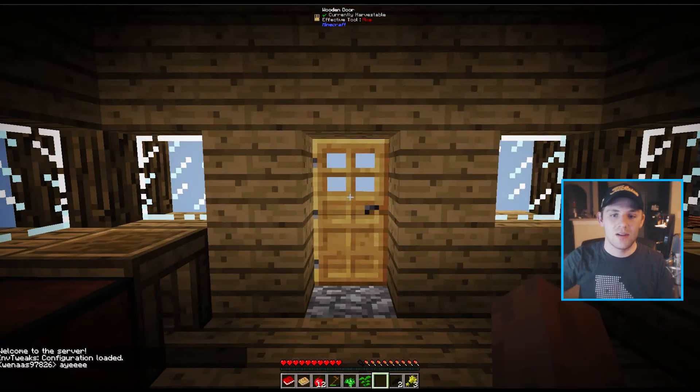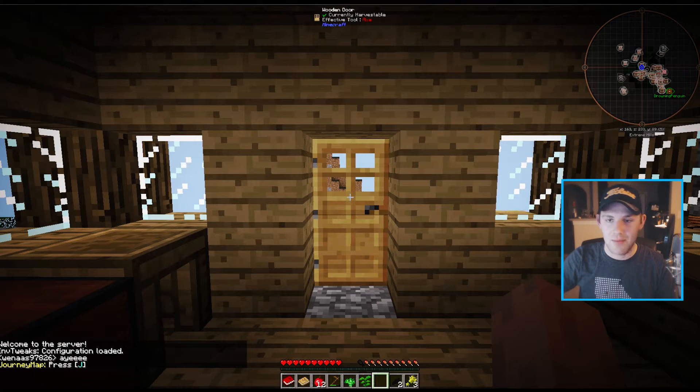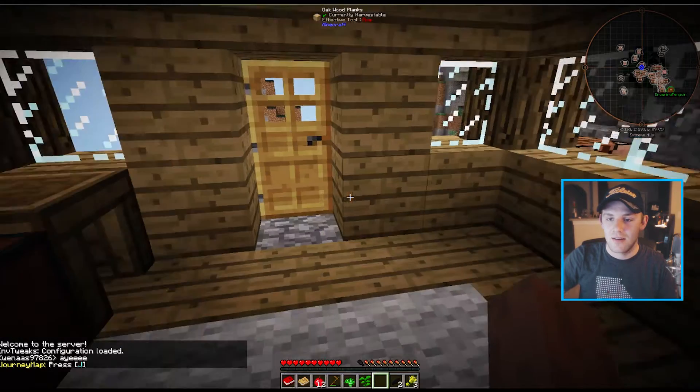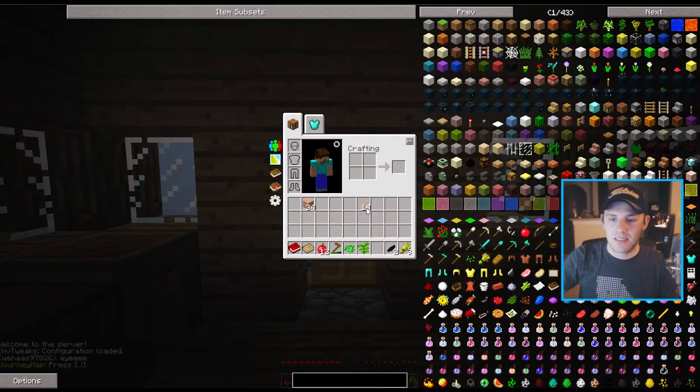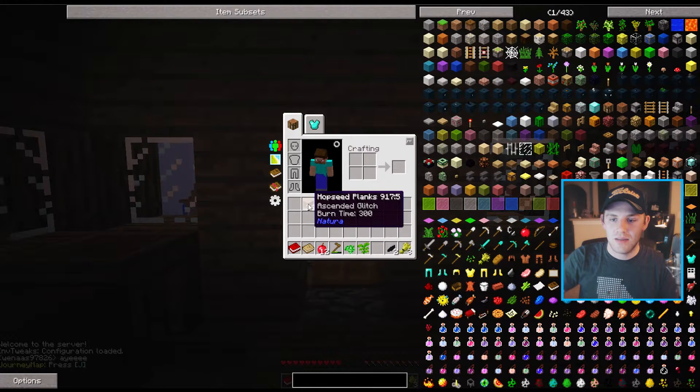I got on, checked out the spawn, loved what I saw, and planted like a tiny garden or something. So today is just going to be exploring what mods there are. Okay, I didn't build this house — I'm in a village. Don't worry, I didn't play a whole bunch of it without you guys. I have a little bit of stuff here — I got some sticks, some hop seed planks.